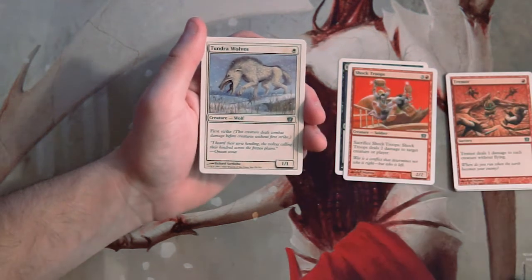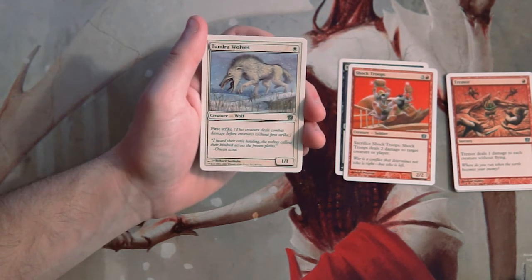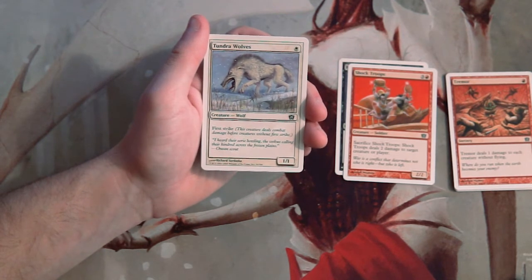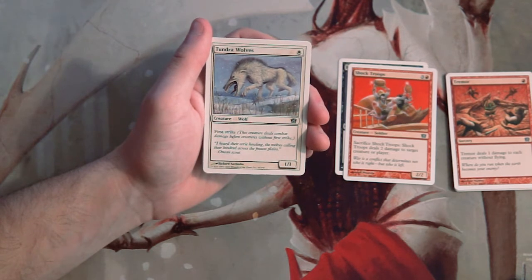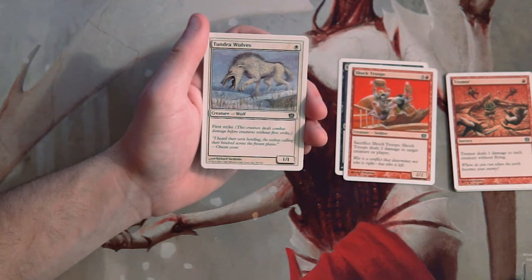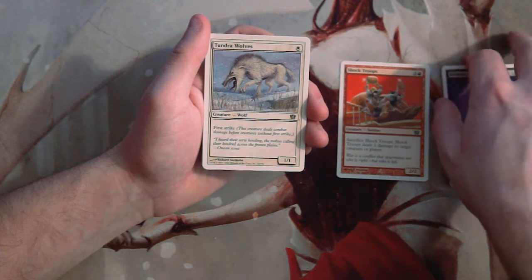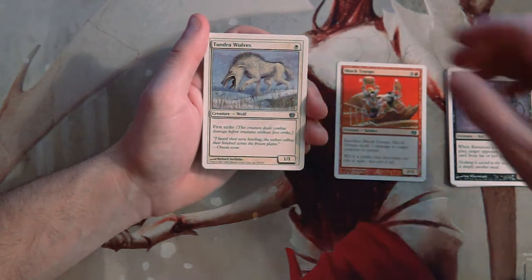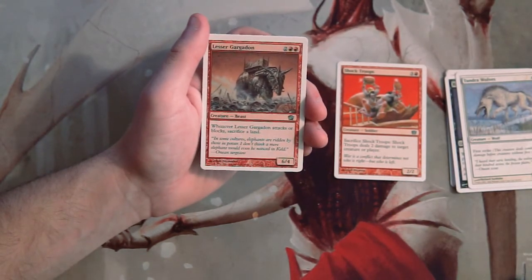Tundra Wolves is a 1/1 for one white with first strike. This seems like a deceptively simple card, and it is pretty simple, but it's actually quite good. A 1/1 for one is on par, but first strike means it's going to deal with other 1/1s very well, or really anything with one toughness. I do like this card, but not more than the other two — Shock Troops is honestly in the lead as it's basically a removal spell.